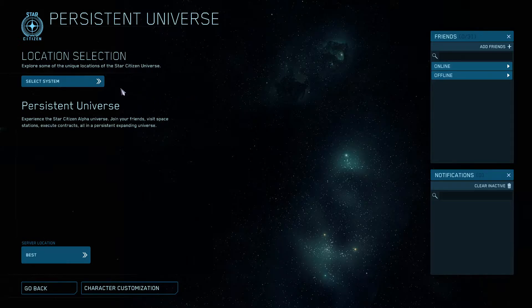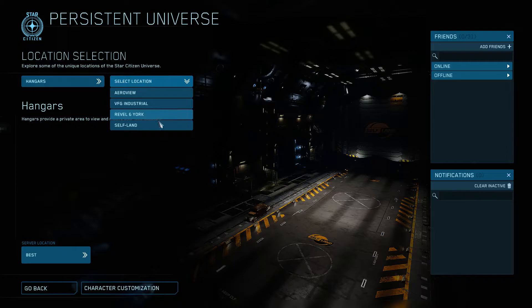Now in this startup screen you have a location selection and a server selection. I'm just going to pick best for now to make it simple. You do not get to choose which individual server you spawn into — if you're trying to join a friend you'd have to do it from the friends list. The Hangar Module is an option you can choose if you wanted to view your ships in a closed space, but it does not have access to the Persistent Universe.